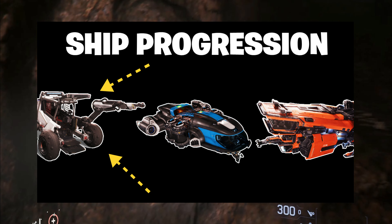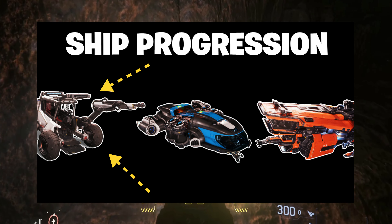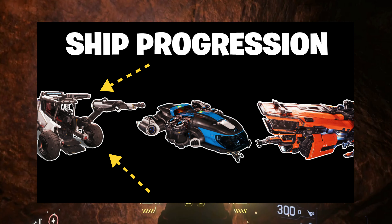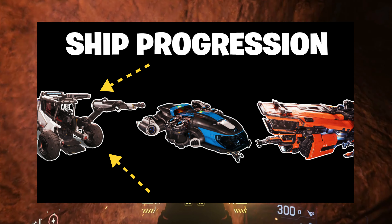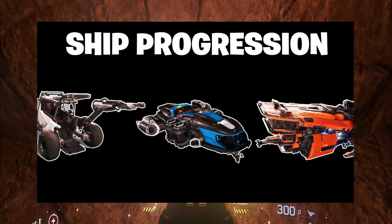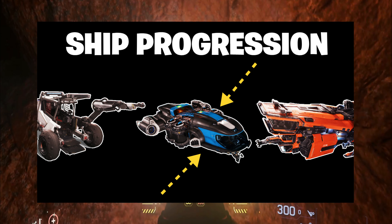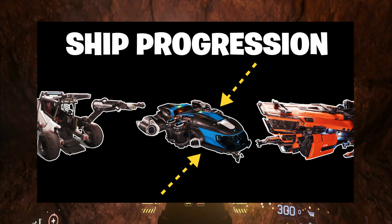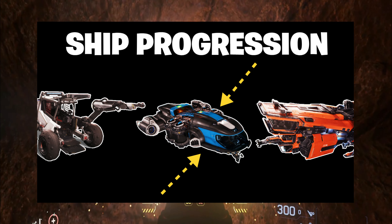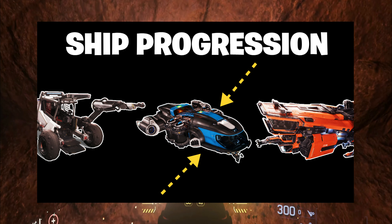You will require a ship to transport the ROC as it is a ground vehicle. Most people commonly use the Cutlass Black, which is the preferred new player tool purely on the basis it can be rented, so you don't need a large upfront amount of cash to purchase it. After the ROC is the Prospector, many players' preferred mining ship. The Prospector is a single-seat ship capable of mining Quantanium and other deposits and can really earn you some serious cash.